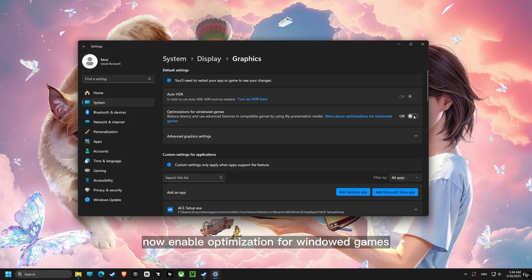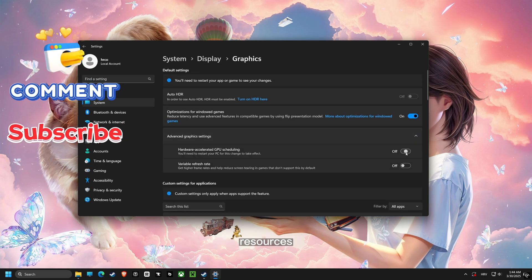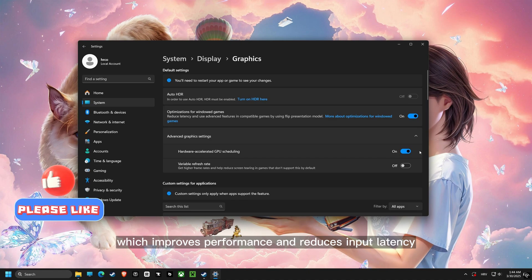Now, enable optimization for windowed games. This will allow the operating system to better manage resources when you are playing games that are not in full screen. Then, turn on Hardware Accelerated GPU Scheduling. This allows your graphics card to manage its own memory, which improves performance and reduces input latency.